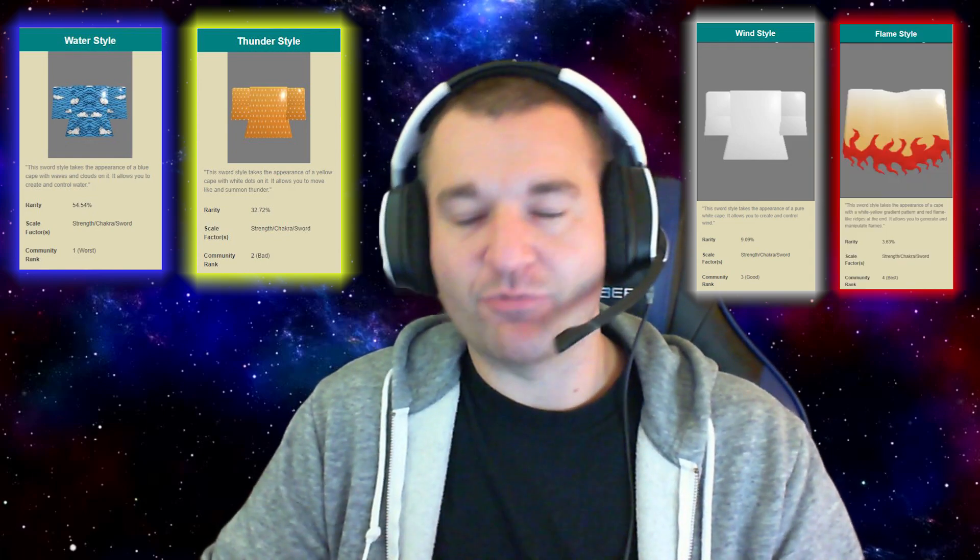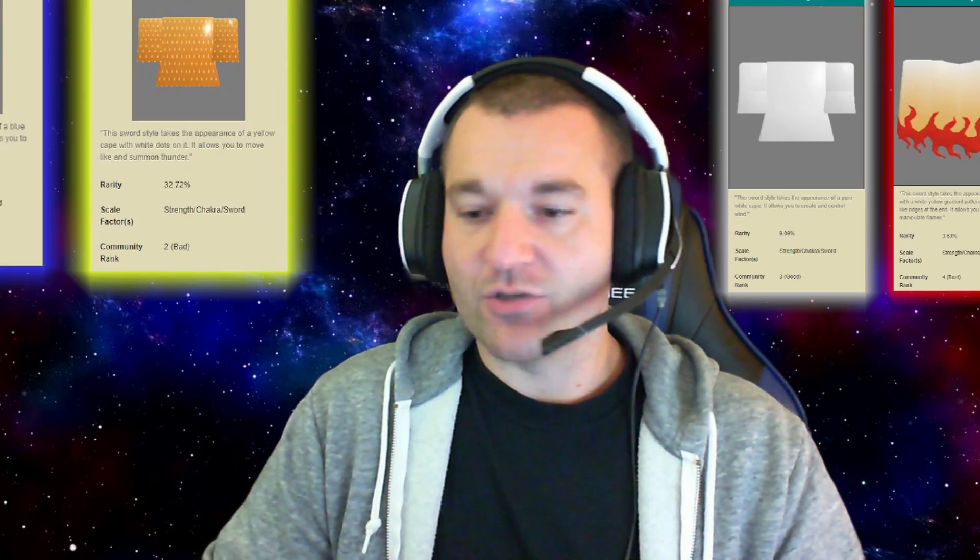Flame style has a 3.63% drop chance. I blow through quite a bit of Chikara today - I open up a total of 37 of these bad boys. We're going to fast forward through a lot of this so you don't have to sit and be bored. I opened 37 today and got a 2.7% drop rate for me, so it took even longer than what is posted.